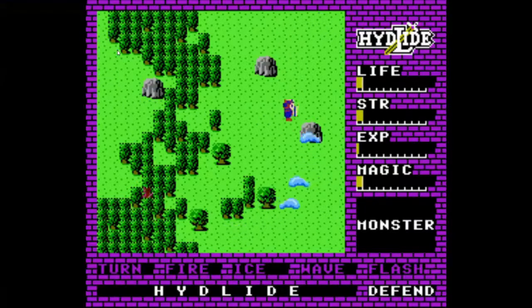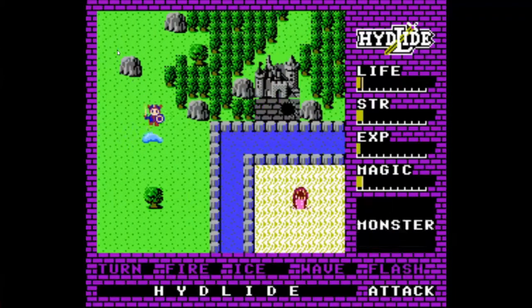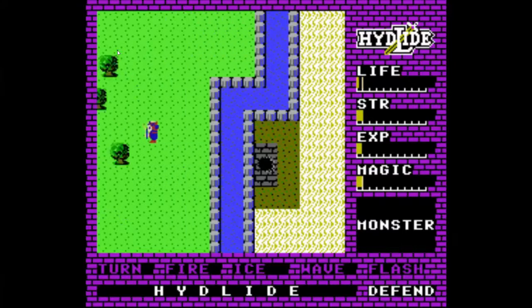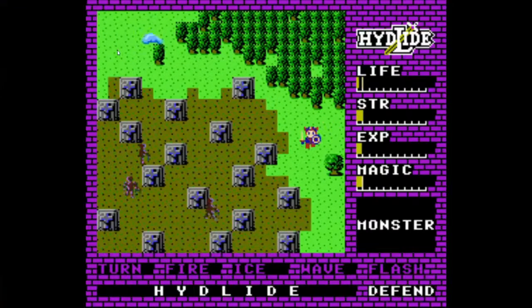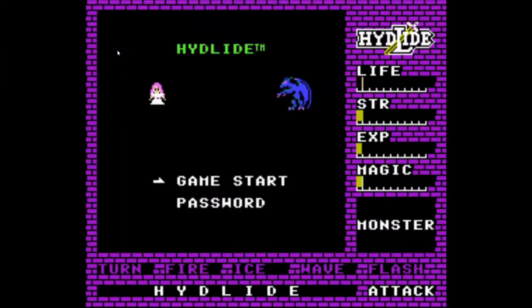In Japan, the game was really well received, selling over 2 million copies between the home PC releases and Famicom releases. The main release of HIDELIGHT for us was June 1989 — five years after the original release — when it hit US shores on NES. The MSX version seemed to disappear into obscurity, and the game was not well received at all, often being compared to Legend of Zelda, which had released three years before in 1986.